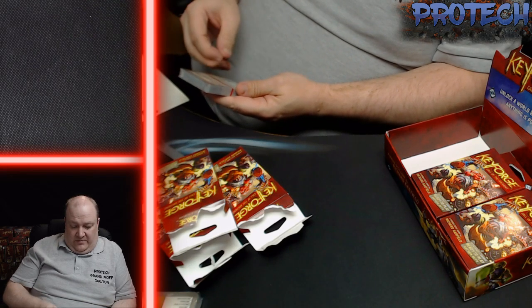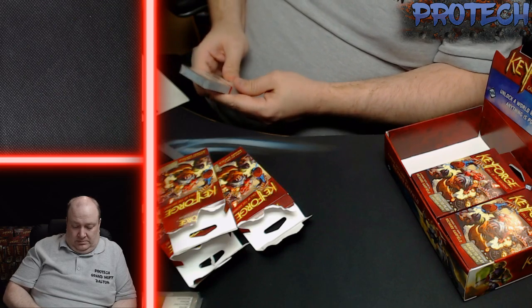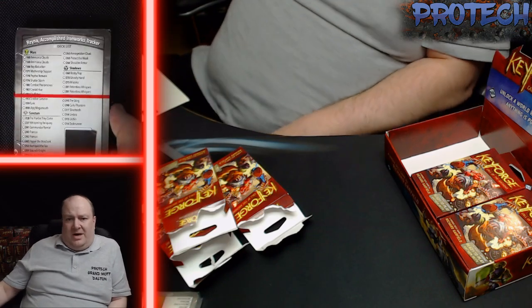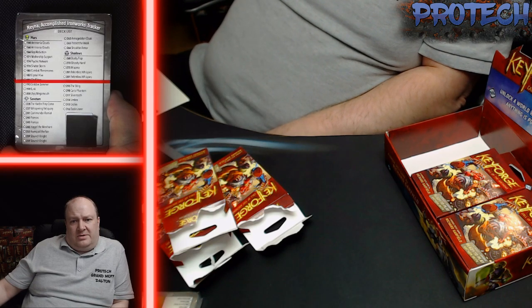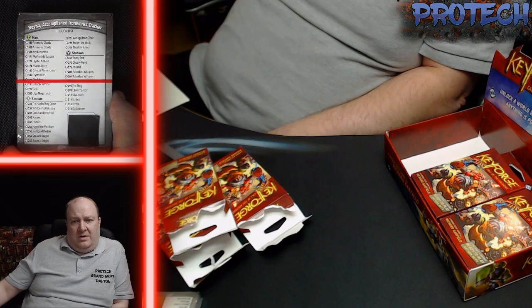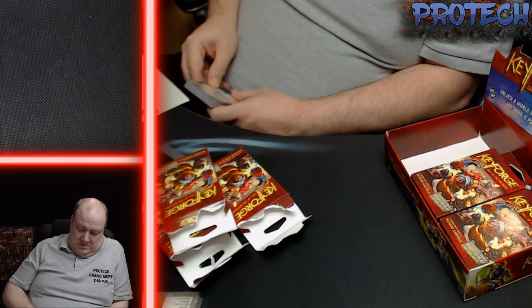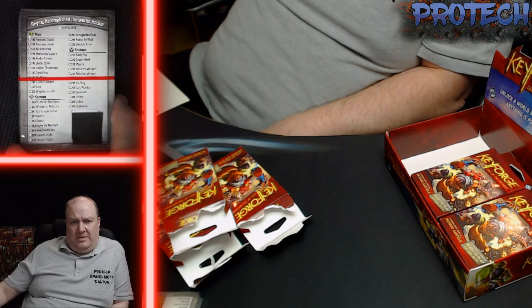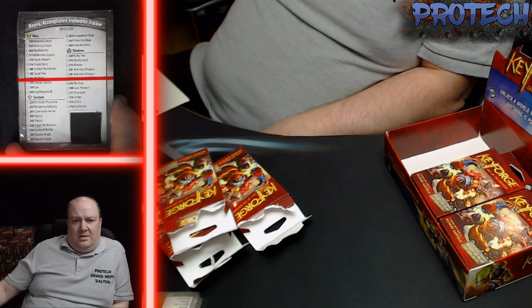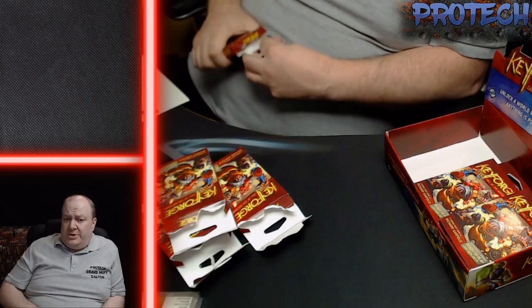We have Rhenna, a Clump, Accomplished Ironworks Tracker — it's a Mars, Sanctum and Shadows deck. Two Staunch Knights, two Umbras, two Ammonium Clouds. And then we have The Sting — nothing under the tear strips. The Sting, Harrell the Merchant and Numquid the Fair in the Sanctum, Shatter Storm in Mars. Four rares — not a bad deck, not so bad.